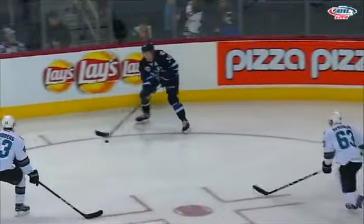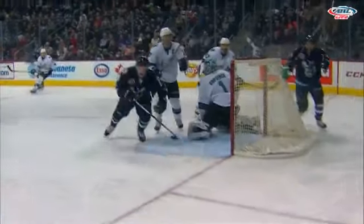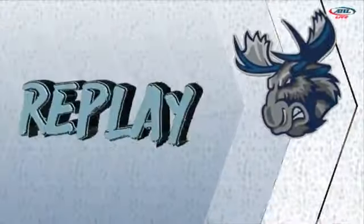A nice, skilled move to take it from his forehand to his backhand and he pots it in the empty net. There really seemed to be an urgency about that line on that shift. They got the puck in the corner and it seemed like they were going to put it to the net as hard as they could — they were going to drive and see if they could make something happen. And lo and behold, we've got ourselves a tie game.